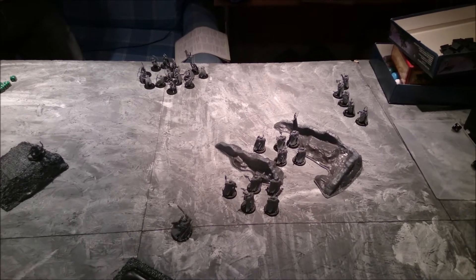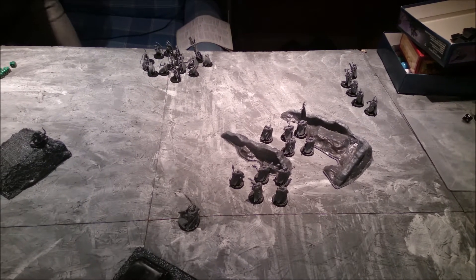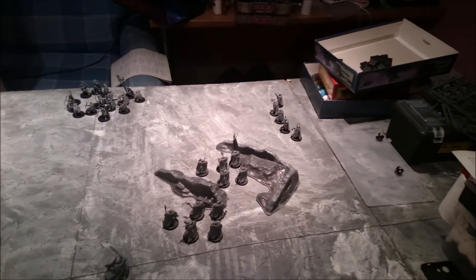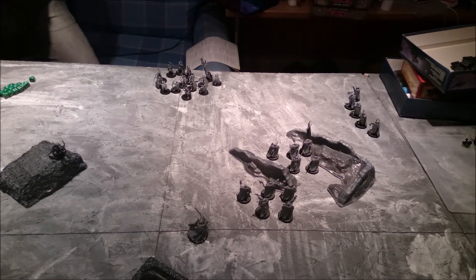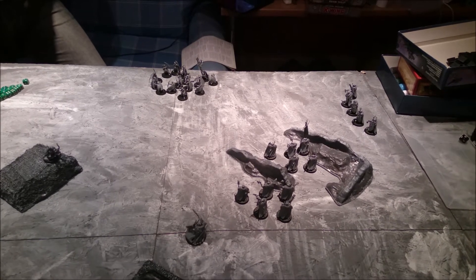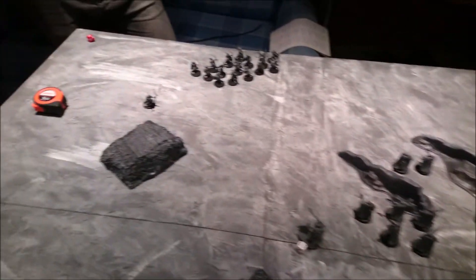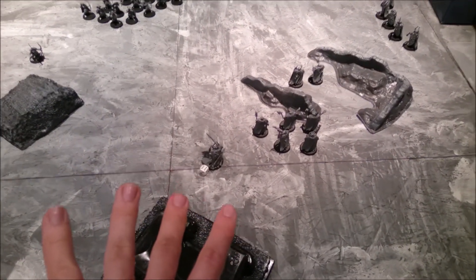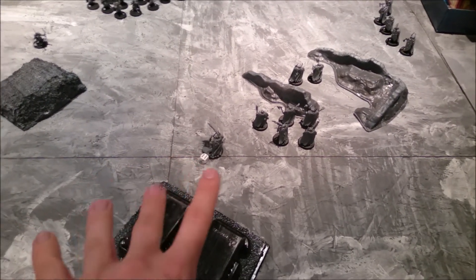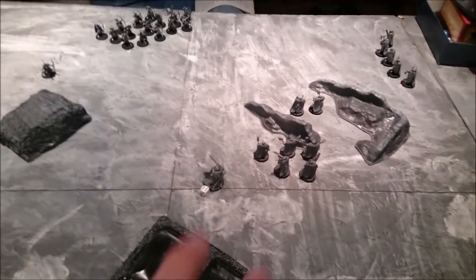Quick recap of Chaos turn two — I just moved forwards. For the blood god, that is what we are going for. No shooting so may as well run. I rolled a four again so those guys are back. I put them over there just to be sneaky — hopefully draw those guys in a bit closer. Callum's turn two: he shot his hero at my lord and got him up to six wounds. We're counting him as Mark of Nurgle, giving him an extra wound — so he had seven wounds and his lord has six. He's looking in trouble.